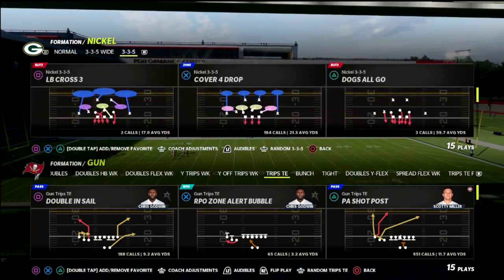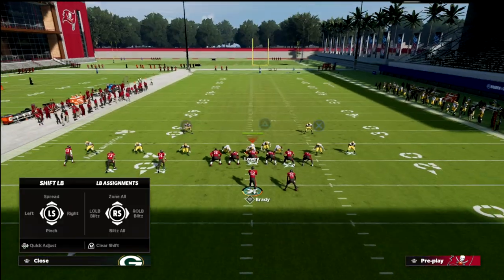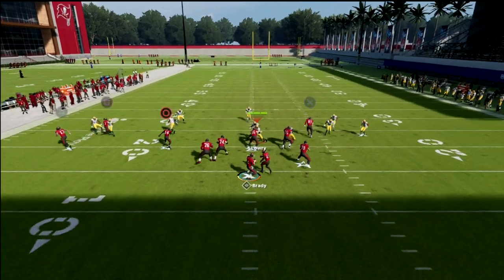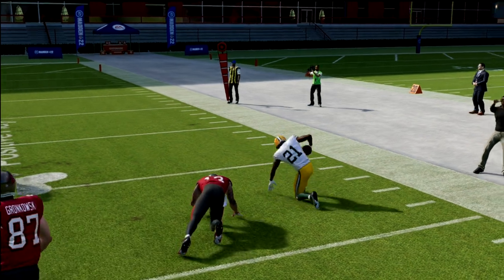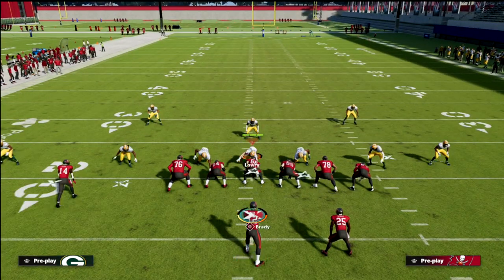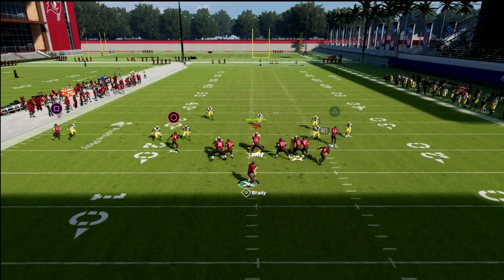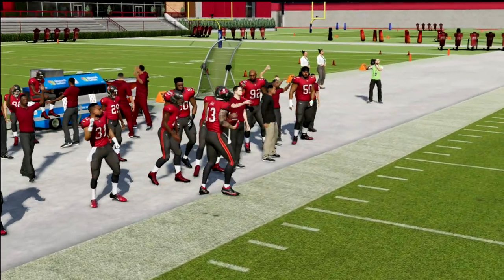Against cover two with the PA Counter Go version, the cloud will play that post — that's the big issue. If it's zone-dropped at 30 yards on this hash mark it's a little easier to hit, but on the other hash mark it's definitely not. Enter X Spot: that cloud flat on the left will never be able to play that post — you can see it. That's a big deal, especially in competitive Madden when you're playing some of the best players in the world.